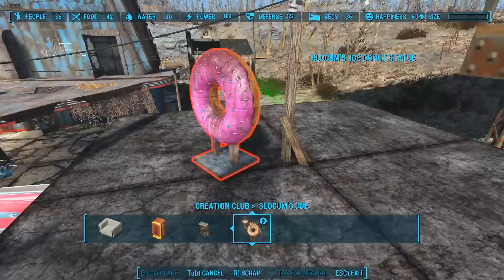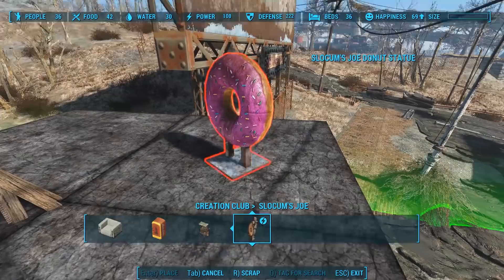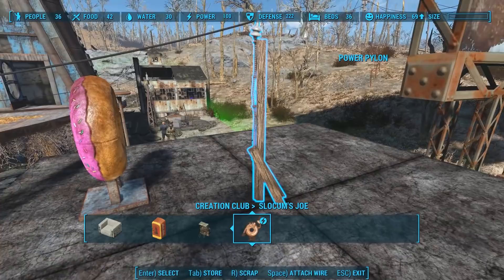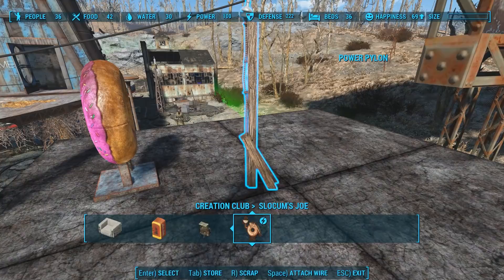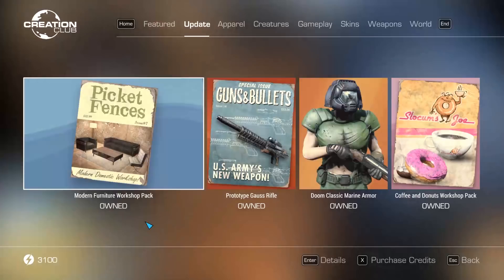There is a known issue with this ceiling tile. At the moment, you can't place anything on top of it. Here I am on the roof of my Slocum's Joe coffee shop. We've got this cool donut statue, and it works fine on the roof in many places, but when I try to put it on top of the new ceiling tile, we get a big red border. We can get around this with mods, using something like Place Everywhere to remove the red border from the game entirely. But Bethesda released patch notes saying they're aware of the issue and they're working on a fix.